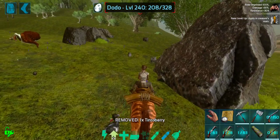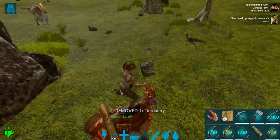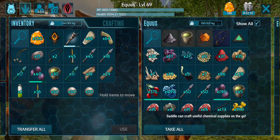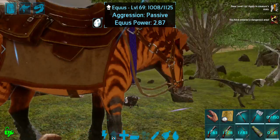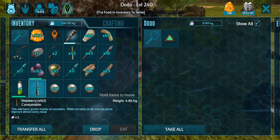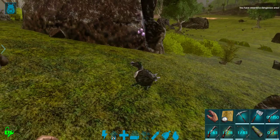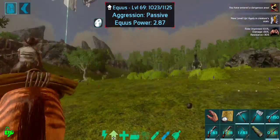You look like you might be hurt a little. She's down. Let's go ahead and tame her up — it shouldn't take too much. Luckily, I do have plenty of taming materials on me. Let's go ahead and do this — tons and tons of berries, literally all of the berries. Should be good, should be quick as well.